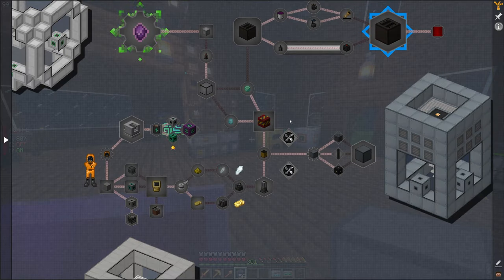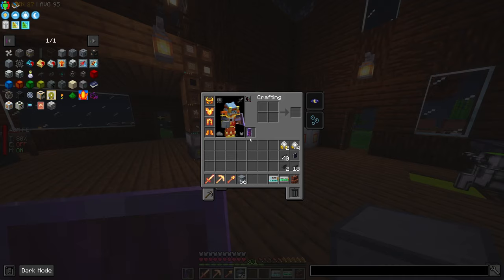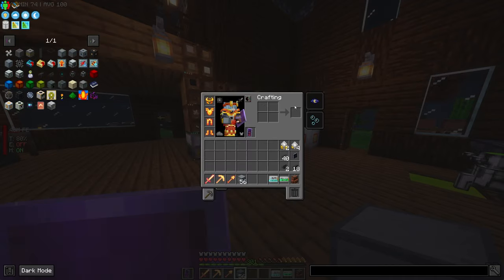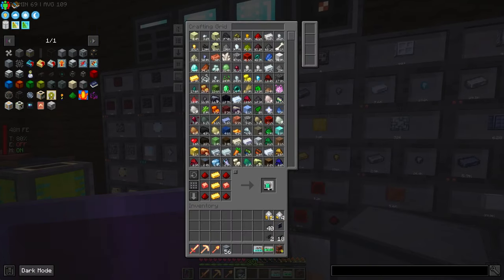What I was doing there is if you click on the quest and you see blocks here, you can press A on them and it'll add them to the side here. So we need one electromagnetic coil to start. Let me go back into my system.